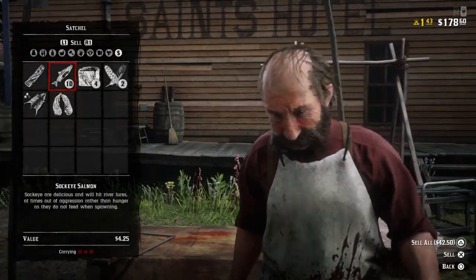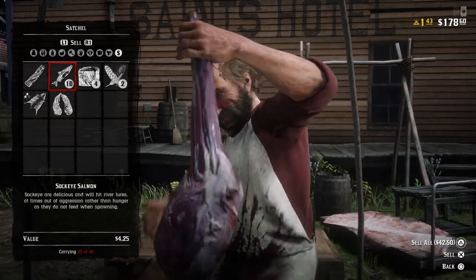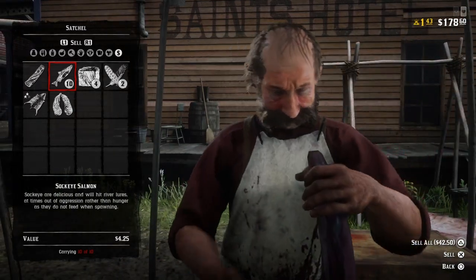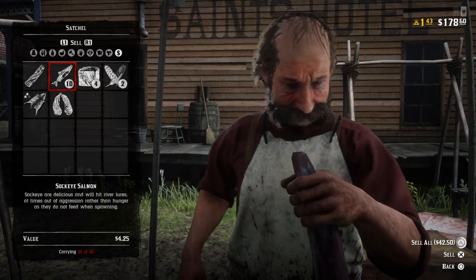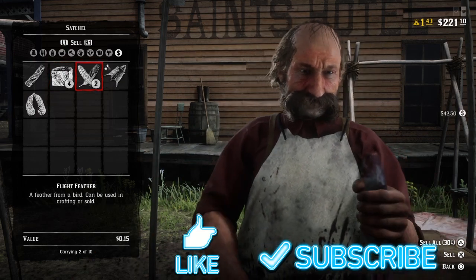Once you bring it to the butcher you can see that you can sell them all for $42.50. This method only took me 15 minutes to complete, so in about an hour you can make a little over $120 or so. If this video helped make sure to drop a like and subscribe, guys, thanks.